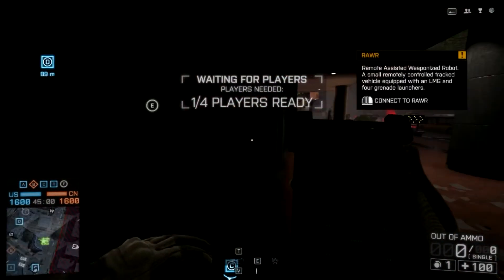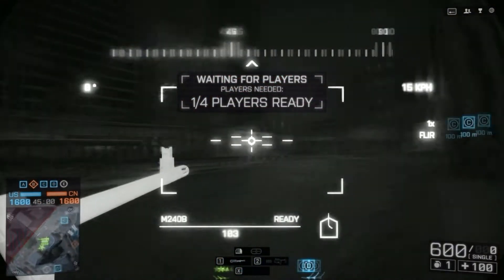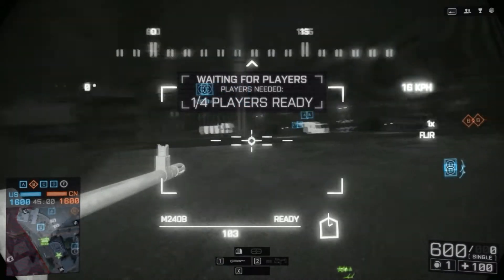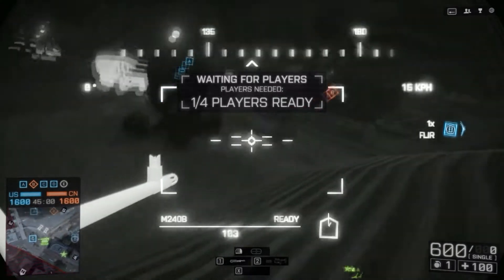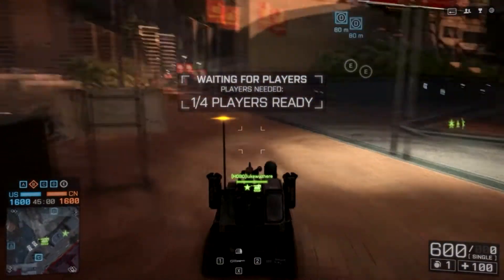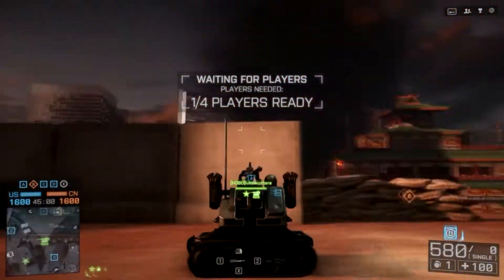With Rush you have to wait until people are actually there — you see this 'waiting for players, players needed' message. When that's the case, the MCOMs aren't activatable by the offensive team, so I wasn't able to progress any further. And I don't even know how Rush paths out on this map or if it would end up near where you activate the floodgates — I couldn't know because I couldn't activate any MCOMs.